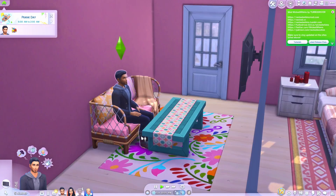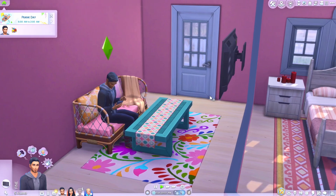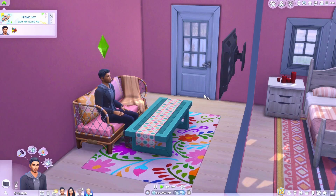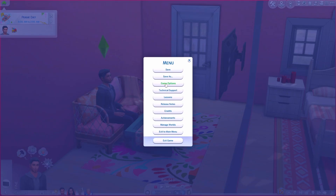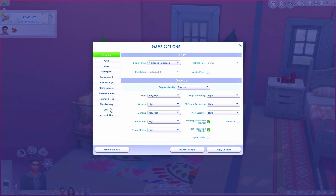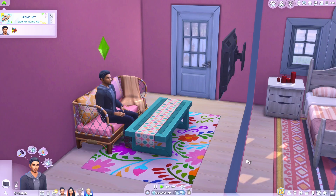Also just remember that after a game update, your mods will automatically be disabled. So when you go into your game after an update and think your mods have disappeared — they haven't disappeared, they're just being disabled. You just need to go into your Options menu, Game Options, Other, and make sure that your mods are enabled after a game update. Bye, see you next time.